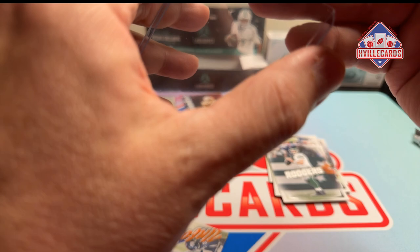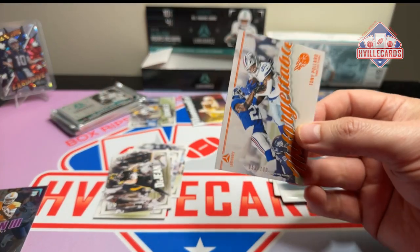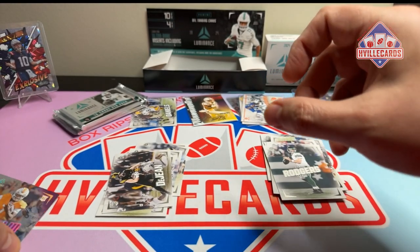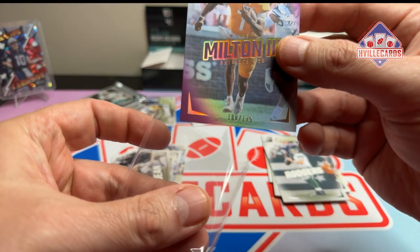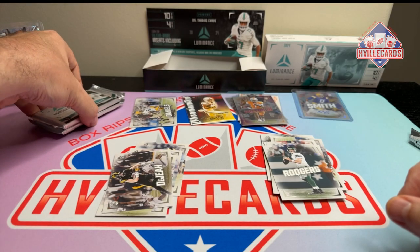I'll go ahead and put sleeves on more of these. Tony Pollard gets a sleeve, and Joe Milton gets a sleeve. I like that purple. All right, next pack.